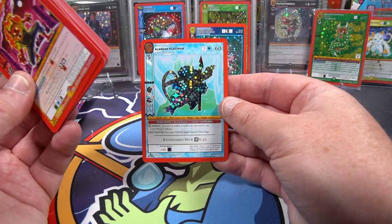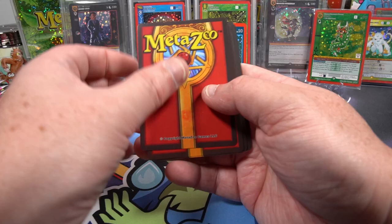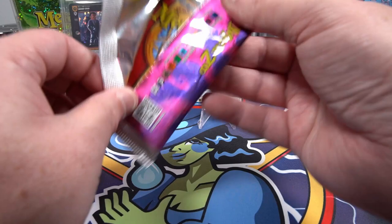There's a Platypus too. Full hollow — surely? No, it's Chibi Babe again. Already seeing that duplication. I can't be mad at Chibi Babe though — Chibi Babe is very cute.